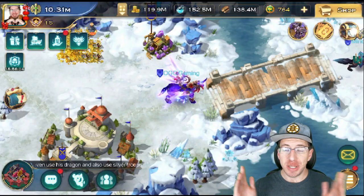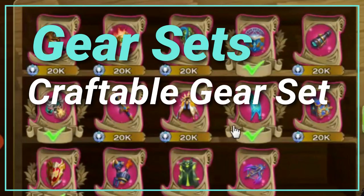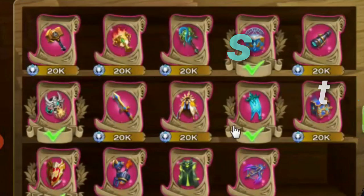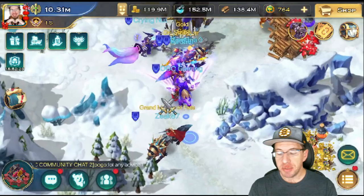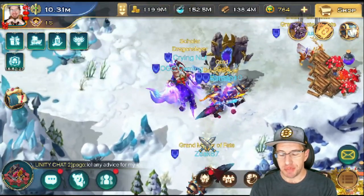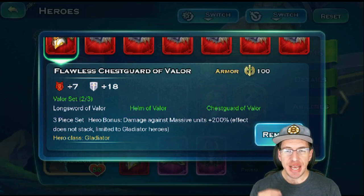So without further ado, let's jump on in. The first set that we're going to cover is going to be the Craftable set. Now the Craftable set is a pretty impactful set because what the Craftable set does is it is the easiest way to get flawless items.